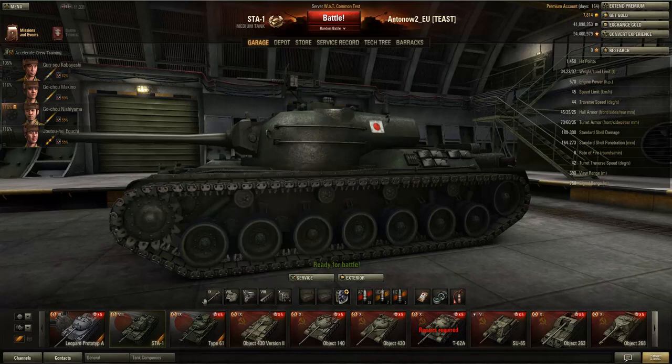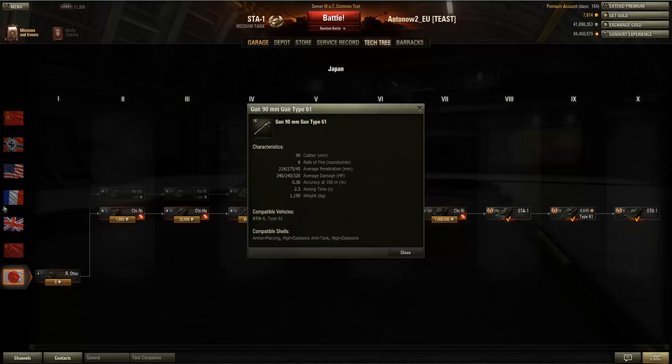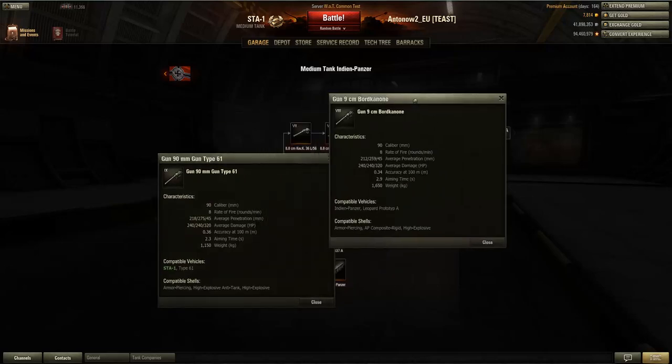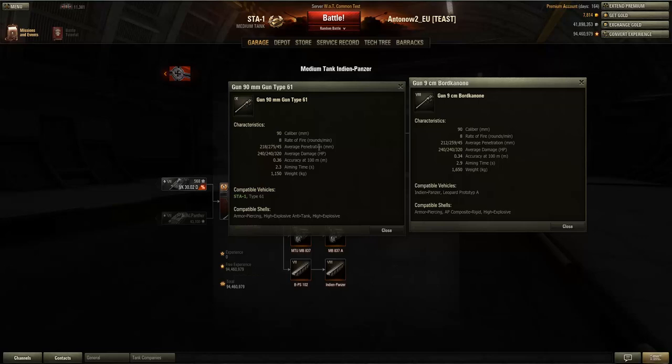The most important thing on this tank for me is the gun. I'll be comparing it to the gun the Indian Panzer uses, as they're both quite similar — both 90 millimeter guns. Straight away you can see the STA-1 gets a tier 9 gun while the Indian Panzer only gets a tier 8 gun. The rate of fire is exactly the same, penetration is slightly better on the Japanese tank by six millimeters, and the alpha damage is identical. The German gun is slightly more accurate at 0.34 versus 0.36 — quite a significant difference for sniping.